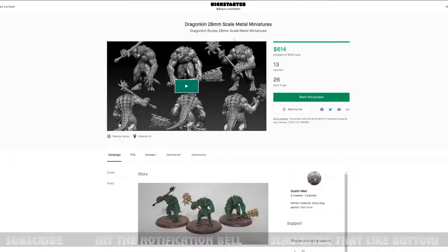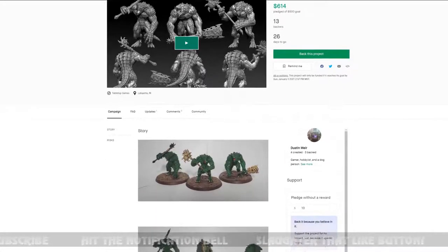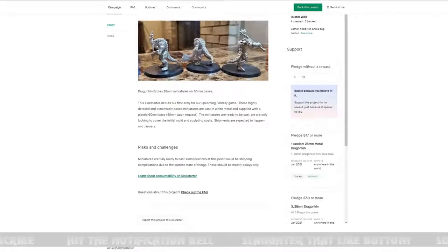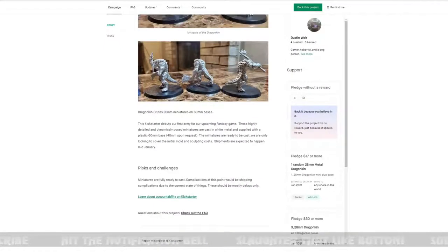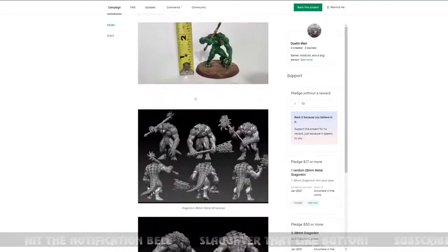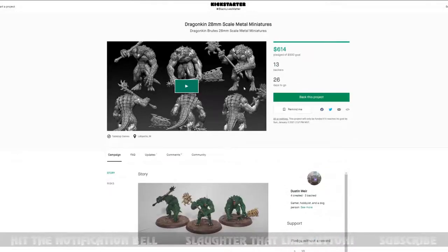Next is Dragonkin 28mm scale metal miniatures. These look really cool — you can build your own Dragonkin army. 28mm, so that'll go well with everything. They look really nice in metal because of the textured scales. They went from a digital sculpt to metal, presumably by 3D printing a test model and then molding in metal — that's a cool idea. Well done, they hit their goal.